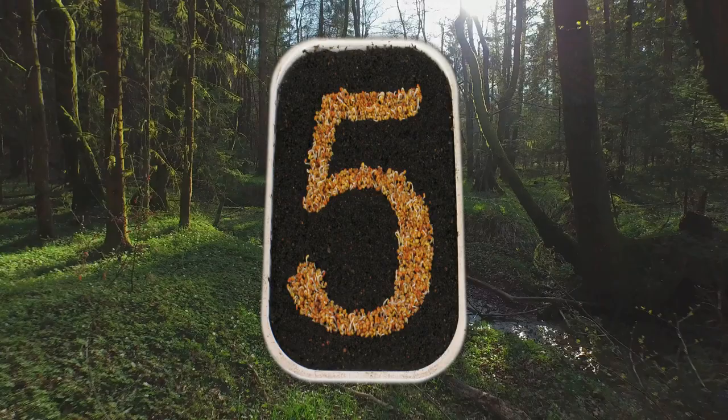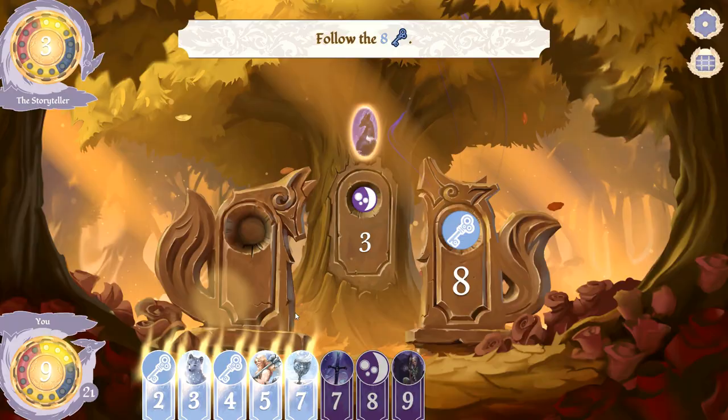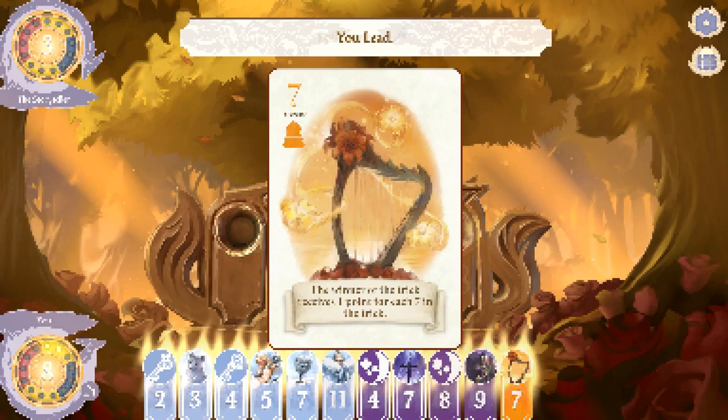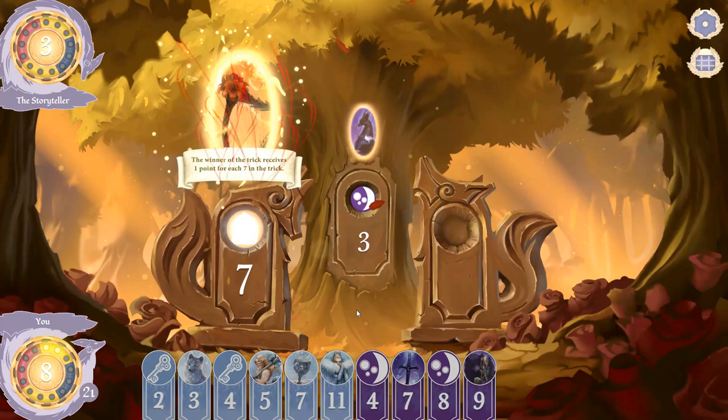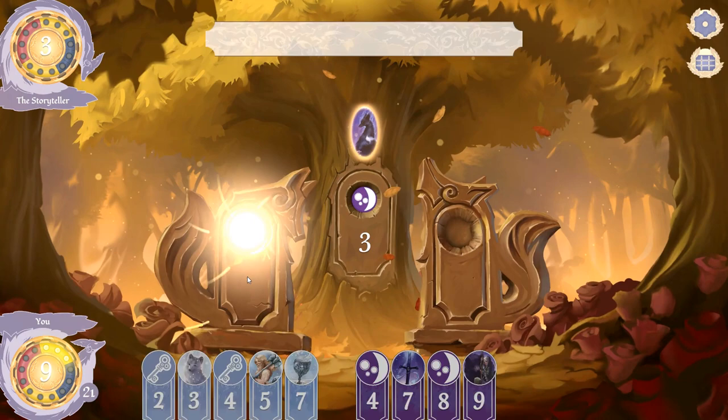At number five we have The Fox in the Forest. This is a simple trick-taking card game at its heart, but the digital edition uses some gorgeous art and animation to bring it to life. The game plays a little bit like Euchre or Bridge on steroids, as certain cards have special abilities that change the way a traditional trick-taking game is done. Direwolf Digital has done a great job making this game engaging in a fun and light way. If you like card games, you might want to give this one a look.